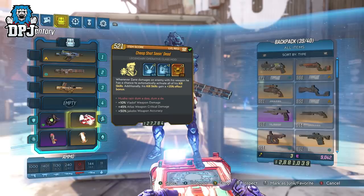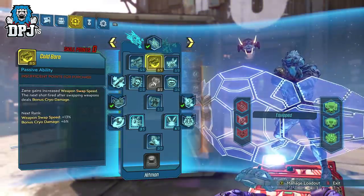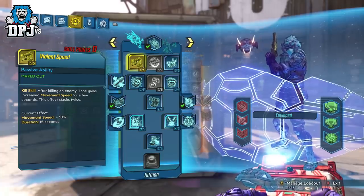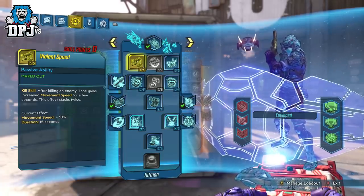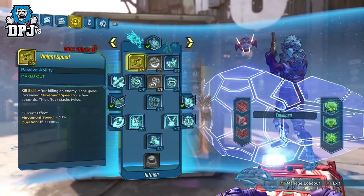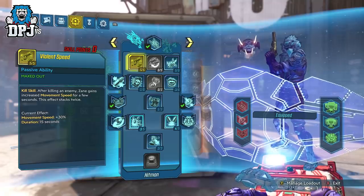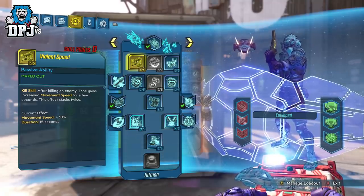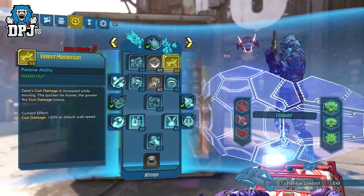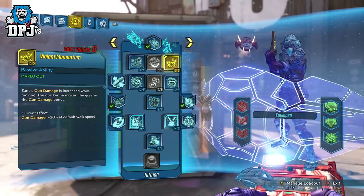Now let's talk about the build before we go through the weapons, shields, artifacts and so forth. Starting with the Hitman Sentinel tree. First, you want 5 points into Violent Speed — this is one of the many kill skills which activate and gain a 25% damage bonus effect due to that class mod. 5 points give you plus 30% movement speed plus an additional 25% from the class mod. Pairing this with 5 points into Violent Momentum means we get quite a massive damage boost already, and this is just two perks.